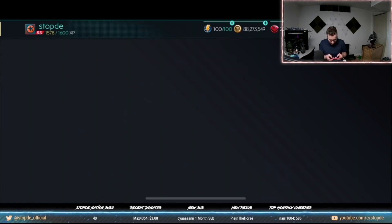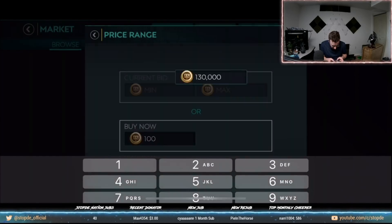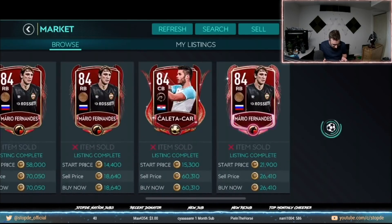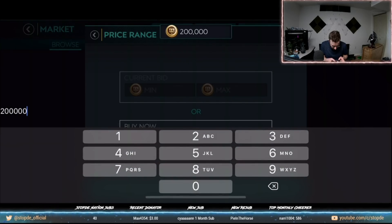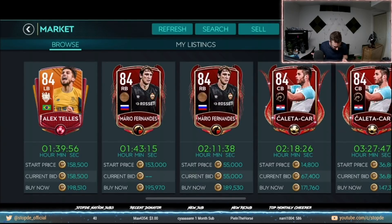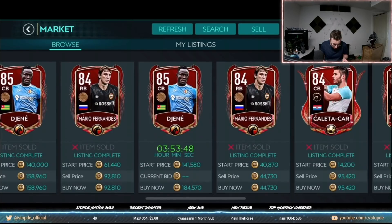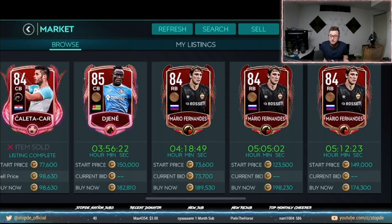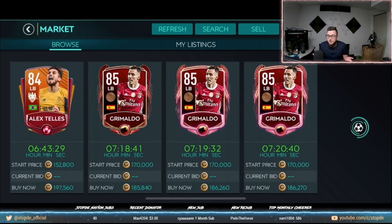You could buy 20 Mario Fernandez cards for the price of one Opara if you get them at 100,000 each. In the market, even at 130,000 you can snipe some 84 overalls to help level up. When new promos come out, card prices drop and it becomes a great time to grab training fodder — 85 overalls were showing at 185,000, giving slightly more XP and still a better deal than Opara.